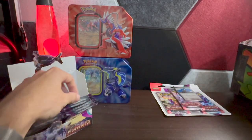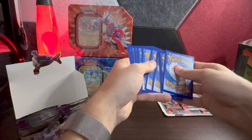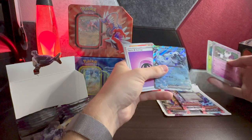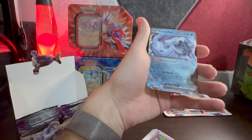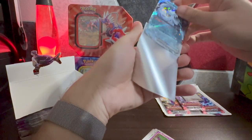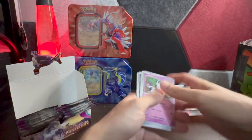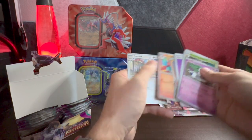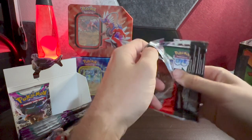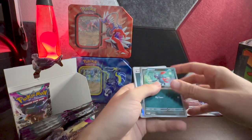Set it to the side, keep going on this pack: Sprigatito, Quaxwell, Delivery Drone — nothing else good. Next pack: Rellor, Dino, basic energy, and a Chien-Pao EX hiding back there! That's a nice one — one of the rare cards. The full art version is probably more rare, and I think it even comes in gold. Let me see anything else in this pack — no double hit tonight. Running low on our booster box, some good hits but nothing over that $20 mark yet. Sneasel reverse holo.